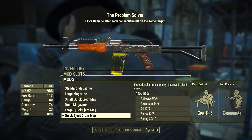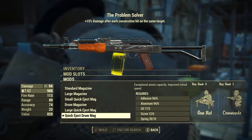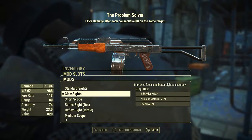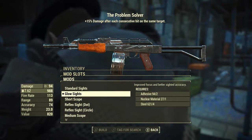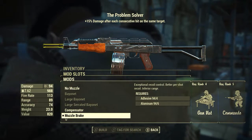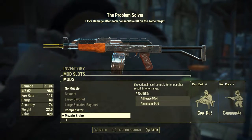Next I'm going with the quick eject drum mag. This gives exceptional ammunition capacity — meaning an ammunition capacity of 75 — and improves the reload speed. For this particular gun build, scopes can go elsewhere. We're going with the glow sights, which give improved focus and better sighted accuracy. Finally, I'm going with the muzzle brake. This gives exceptional recoil control, better per-shot recoil, and inferior range. But since we don't have a scope on it, long range doesn't really matter that much.